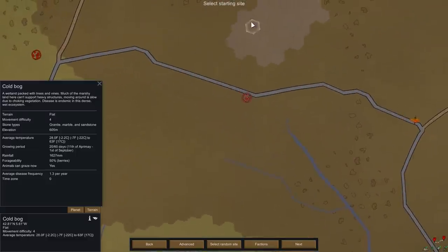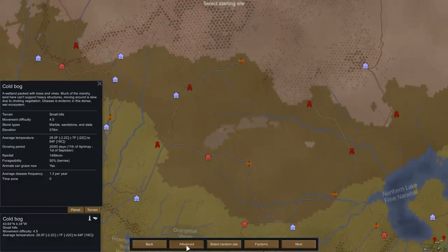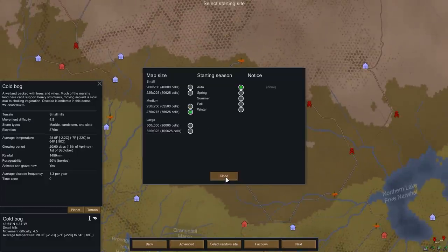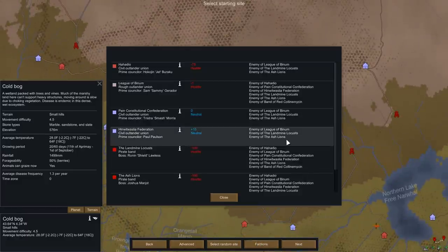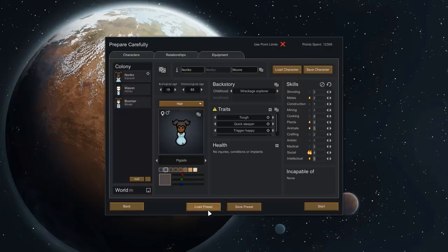Alright, here we are — there's some cold bog right in the middle here. Cold bogs, small hills. We'll go ahead and make this a little bigger. We have some extra factions going on because I turned them up just a bit, so we've got lots of people. And for colonists, I've actually got a preset that I set up — three people that are not totally worthless. They're not great, but they're not awful.